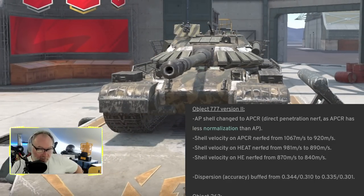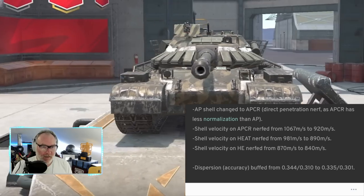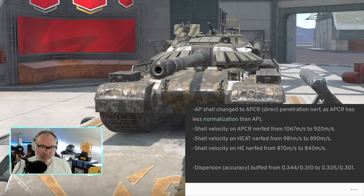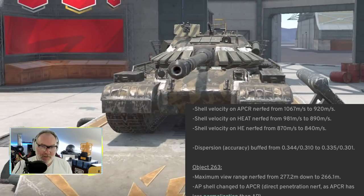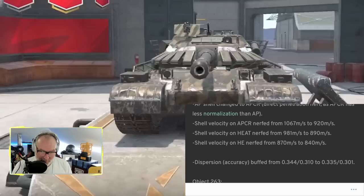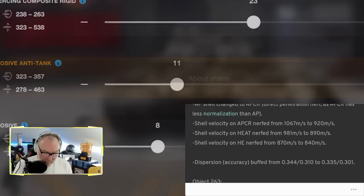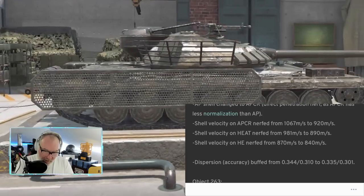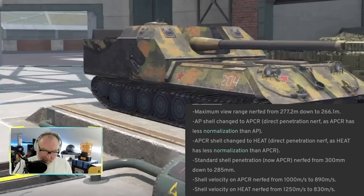Object 777: AP shell changed to APCR — that sucks. Shell velocity nerfed across the board. You've got a dispersion buff of 0.34. If you just paid 25,000 gold for an Object 777 you'd be furious — significant shell velocity nerfs across the board, changed to APCR shell, now doing worse on penetration. I didn't think it was that great to begin with. Object 263: maximum view range nerfed — that actually does hurt this tank since it kills its own prey. AP shell changed to APCR, APCR changed to heat — not great for a tank that yolos in close proximity where heat is less reliable against tracks and spaced armor.